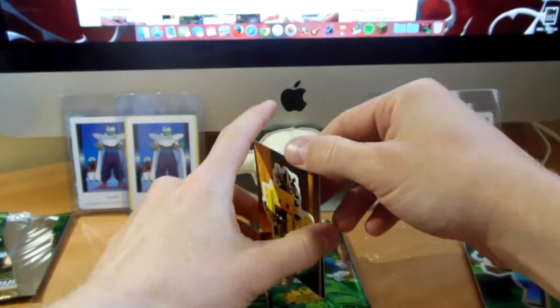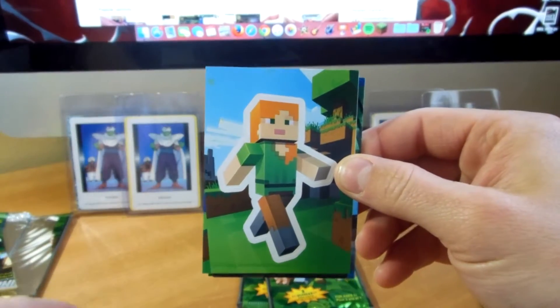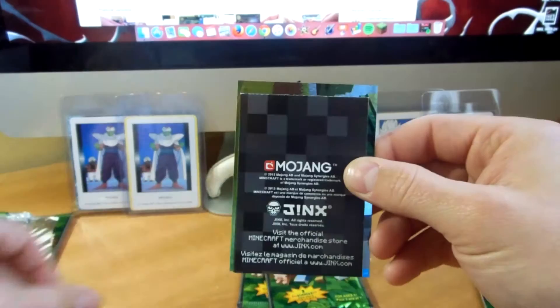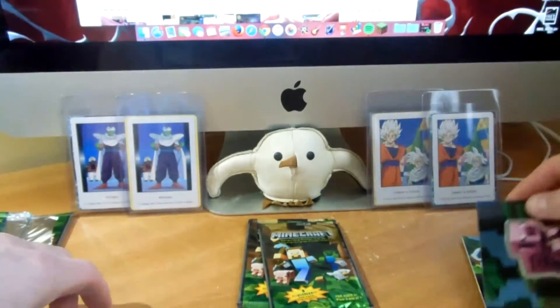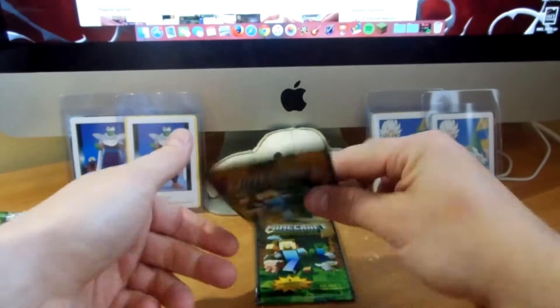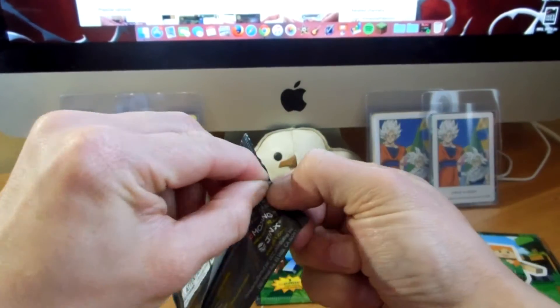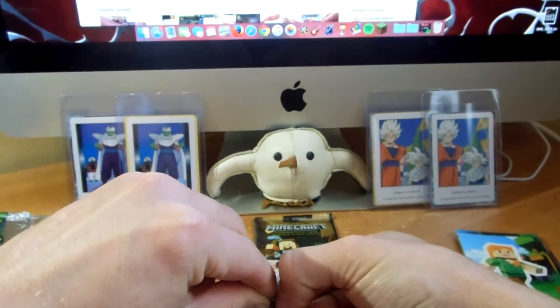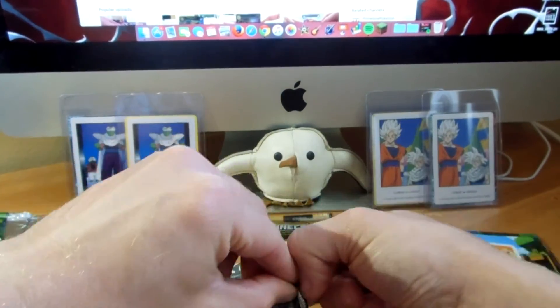Next up is a blaze. There's Alex. And a foil pig — very cool. I'm not sure how big this card set is, I'll have to find out. I'll probably just have to count everything on that little checklist.